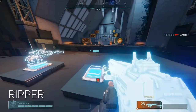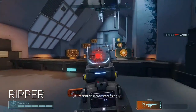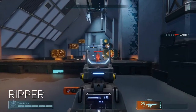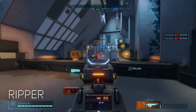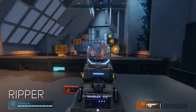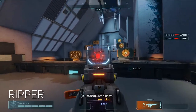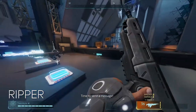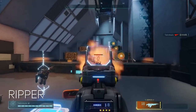Rank three gives another mag size increase — same 11 damage to body, 16 to the head. At rank two, hitting all body shots you can kill two people and do almost half damage to someone else. At rank three you can kill three people with all body shots. The final rank gives a damage increase along with the mag increase — now up to 13 damage to body and 19 to the head.